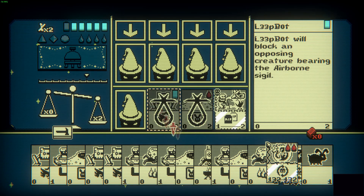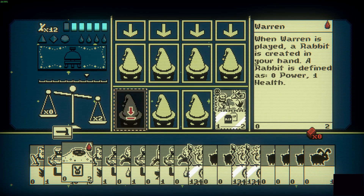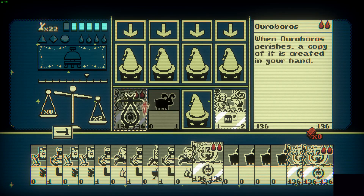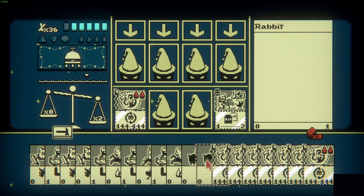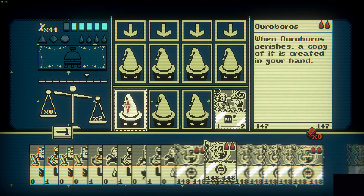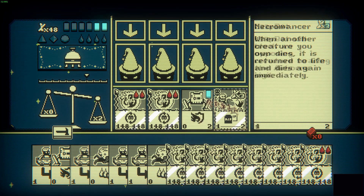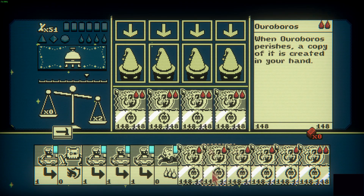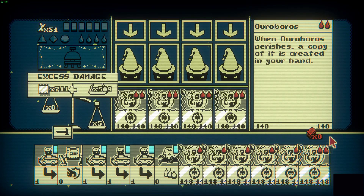Notice how you have two copies of Ouroboros after the sac. Now use the remaining cards in your hand to power up the Ouroboros. You can use the meat bot here to fill up your board.